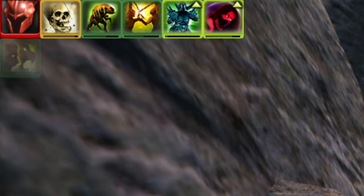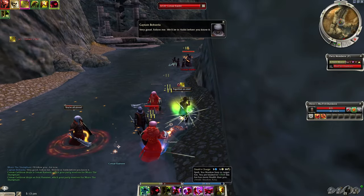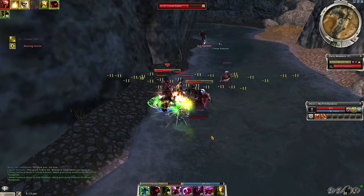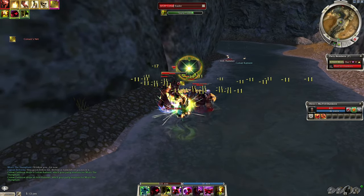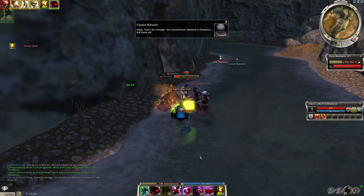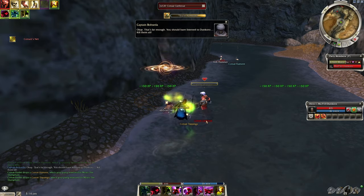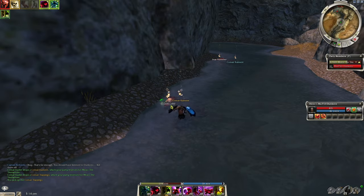Once Whirling Defense is about halfway through its duration, target any one of the rangers and use Death's Charge, then just sit there and roll everything down. One or two of the warriors might break away from the ball and scatter a bit, which is fine — just activate Together As One, target those that have scattered, spear them down, and they should die pretty quickly because of the damage boost. Then just pick up your loot.